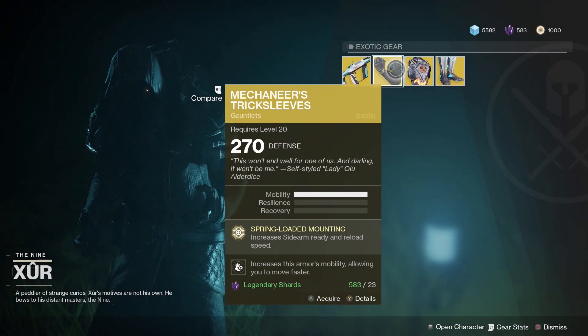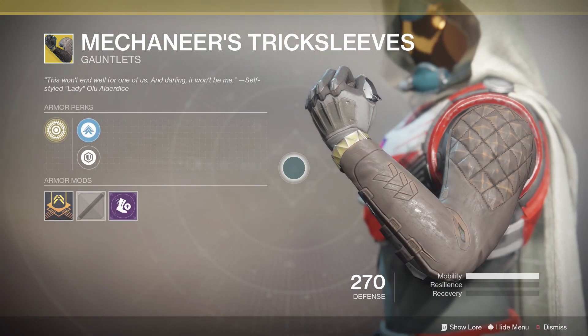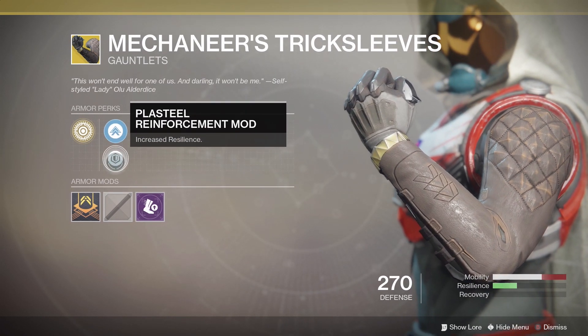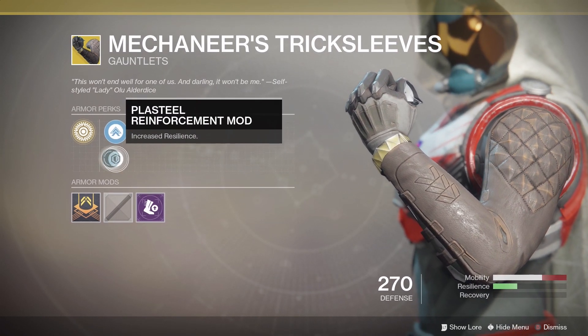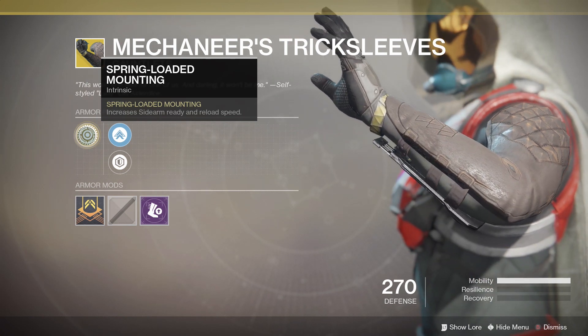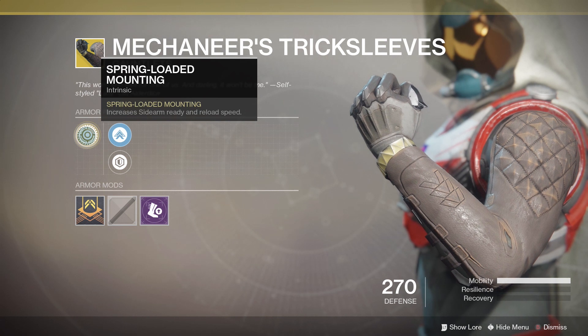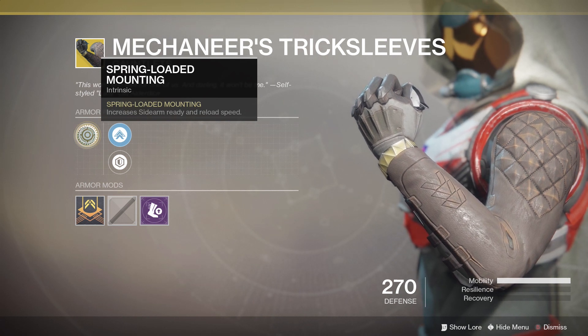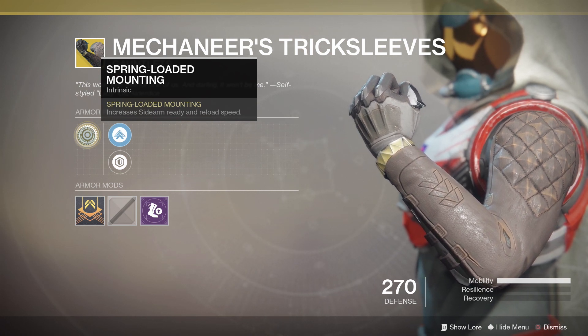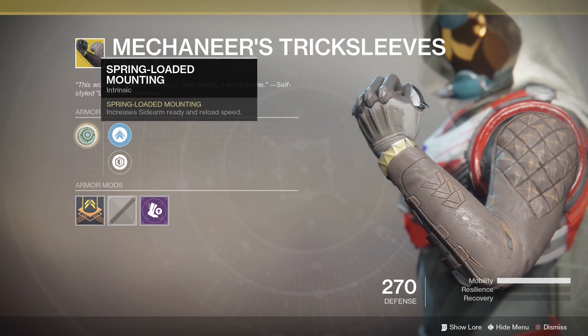The hunter armor piece this time is Mechaneer's Trick Sleeves, which is not specific to any one hunter subclass. Its armor perks allow you to focus entirely on mobility, or sacrifice some for a little resilience. The intrinsic perk is Spring-Loaded Mounting — increases sidearm ready and reload speed. To me, this is just not very good at all. Sidearms are hit and miss, and there's not one sidearm that absolutely blows me away, let alone warrants putting on an exotic piece of armor specifically for that purpose — which is exactly what these Trick Sleeves require. They're useless unless paired with a sidearm, which is far too specific for my taste.